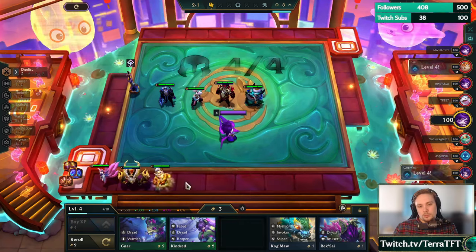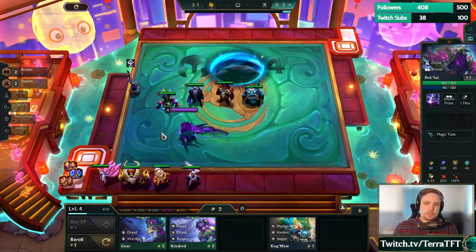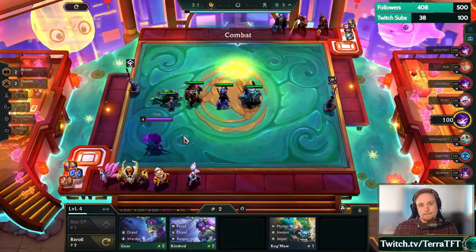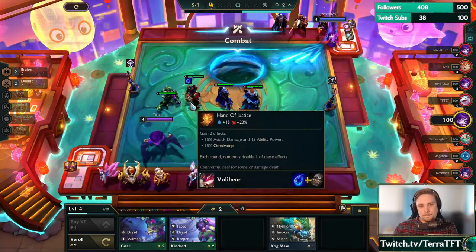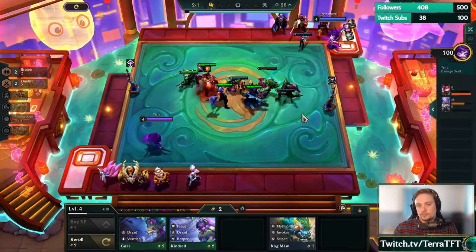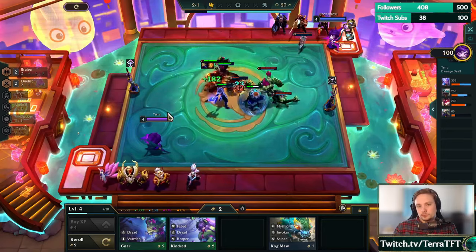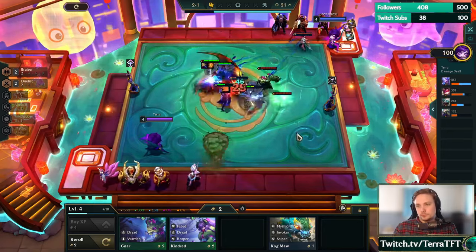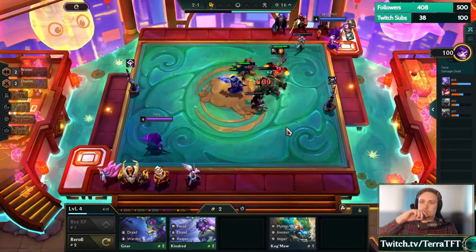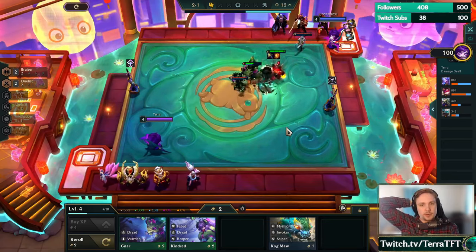Then we can go Bruiser — this Bruiser is better though. Maybe we just go the Hodge on Volibear. I think he's just an item holder; I don't think we're actually playing Duelists later. With all the healing that Volibear has, I think we're okay here.